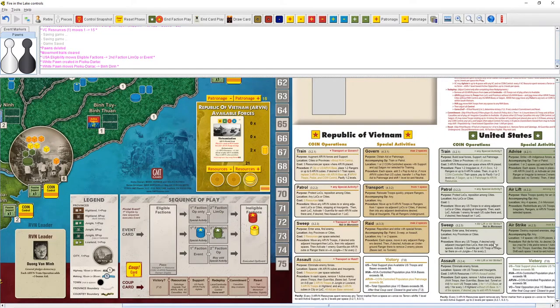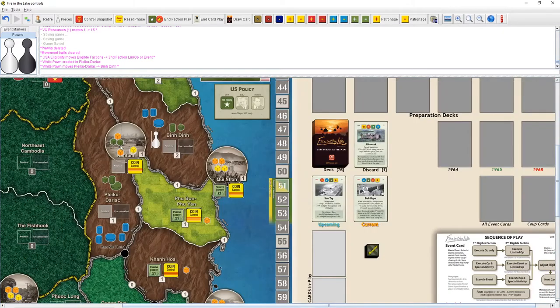Sweep: move any US troops if desired into adjacent insurgent-free LOCs and then into adjacent spaces. Activate one guerrilla per US troop or irregular — one per two in jungle. We'll take these two cubes. Notice we now have coin control here because we have more pieces than enemy pieces — helping out the ARVN's victory conditions. With three cubes we'll activate two guerrillas, since bases don't get exposed.